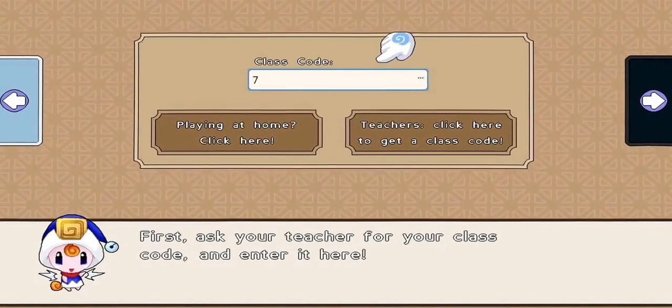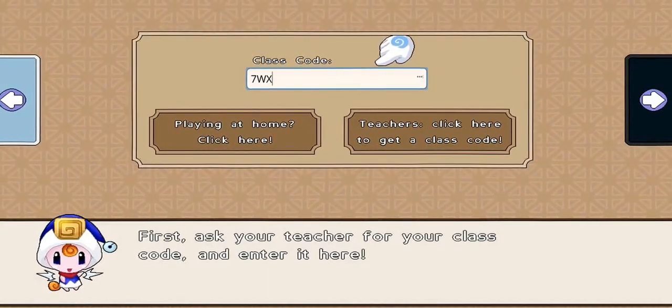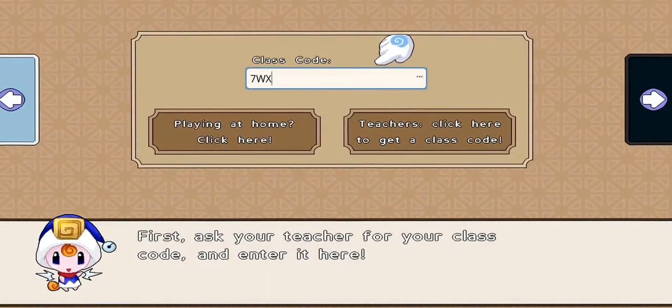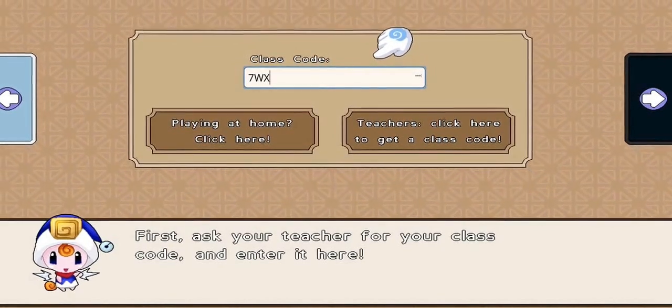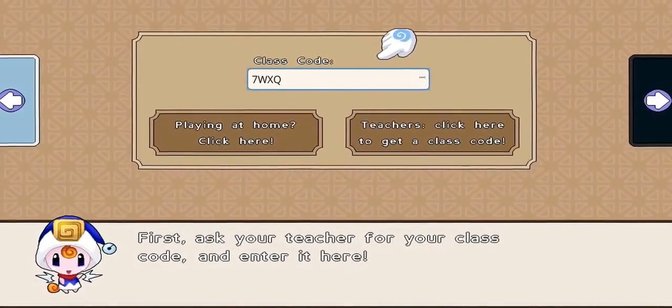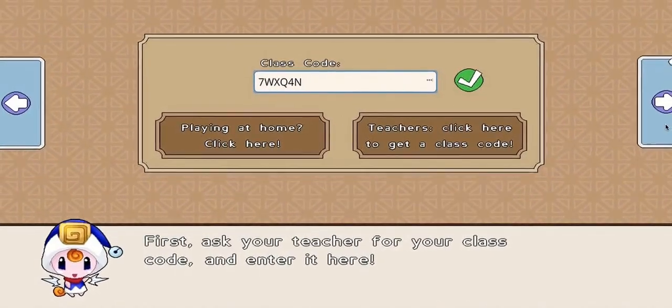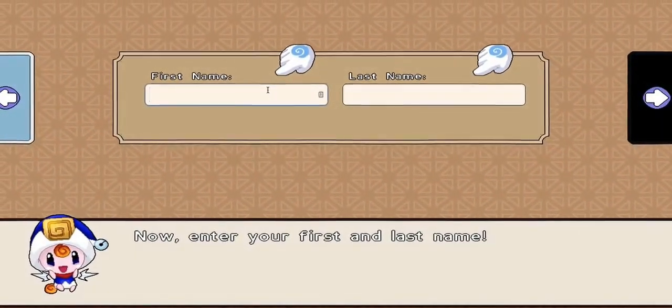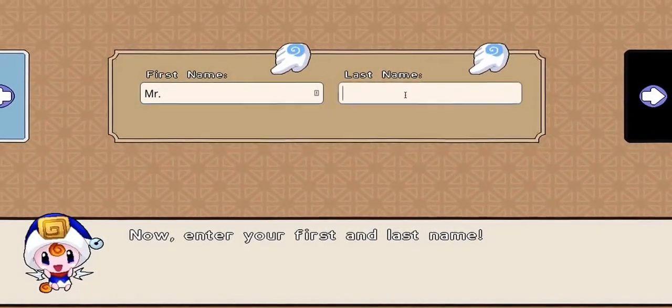Let's get started with this game. I'm going to show you this classroom code so you can join the class I'm in right now. I created this class — for first and last name, let's just do Mr. Flames.